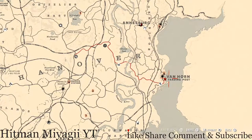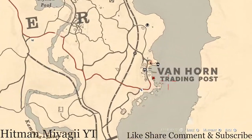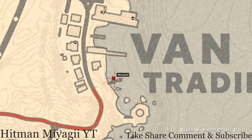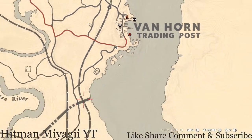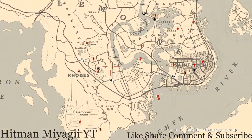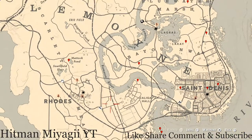The Caribbean rum antique alcohol bottle for today is right inside Van Horn at this waypoint location. There's a boat — go on that boat, go up to the second level via a ladder, and it's right there. Make sure to use your Eagle Eye and look around; you should see it glowing on the boat.